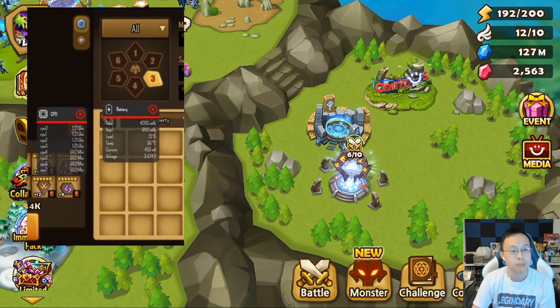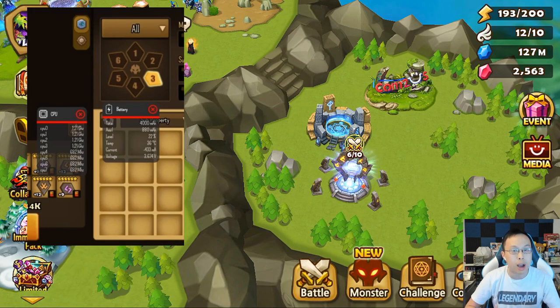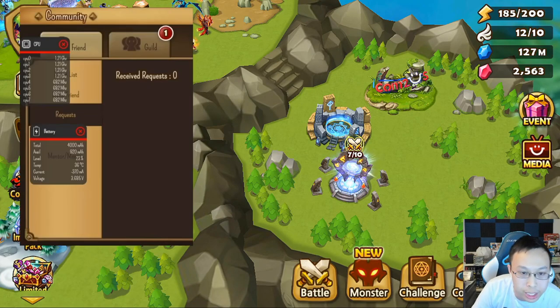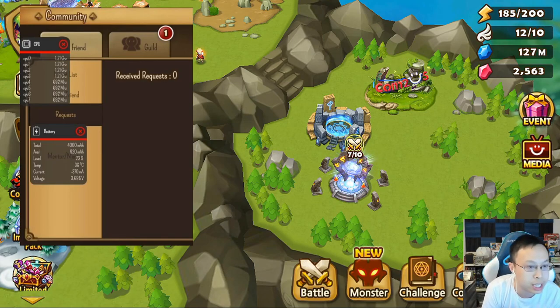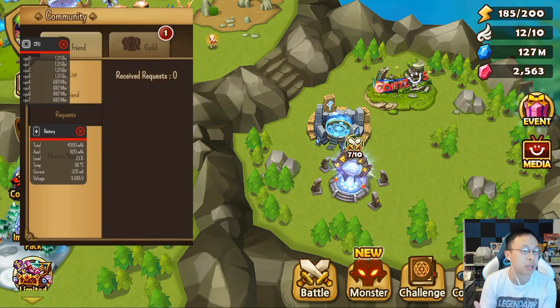He went through a bunch of different areas and tested them, and it turns out the best place to leave your screen while auto farming is actually the Friend Request page. It kind of makes sense — there's not a lot going on there. If you remove all your friend requests and go to your friend page, it's only minus 370 mA, which is significantly less than being on your island screen. So what do you think about these findings, Asian Thunder — do you think they have merit?